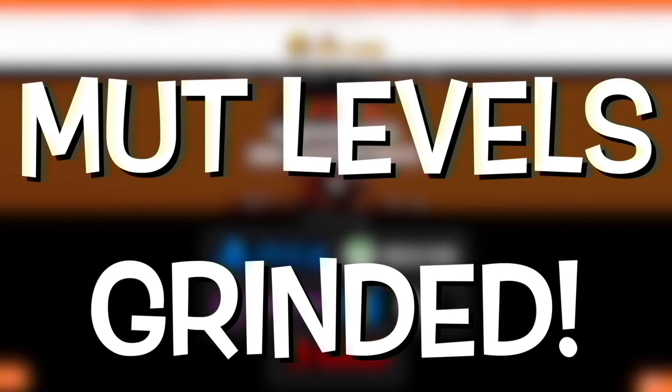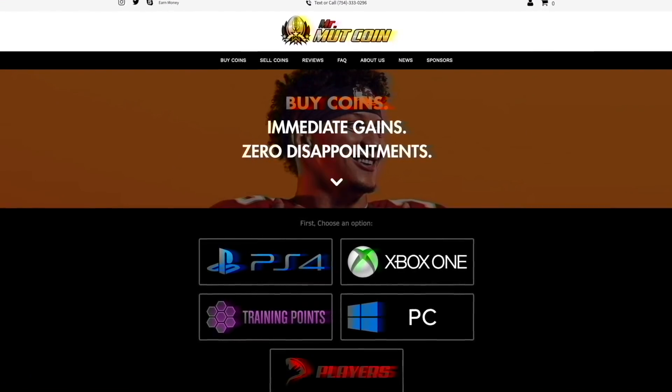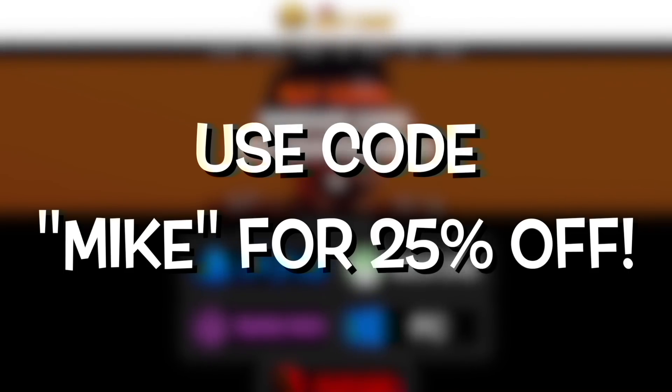If you guys need coins, training, players, or even your Mutt Levels grinding for you, make sure to check out my new sponsor's website, MrMuttCoin.com. Use code Mike at checkout for 25% off.